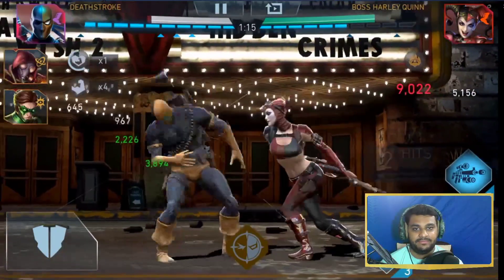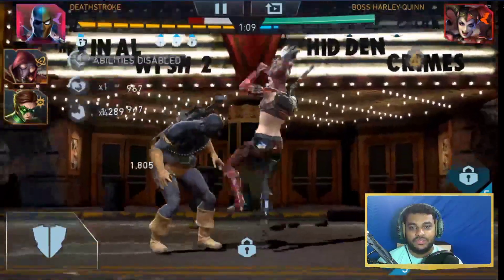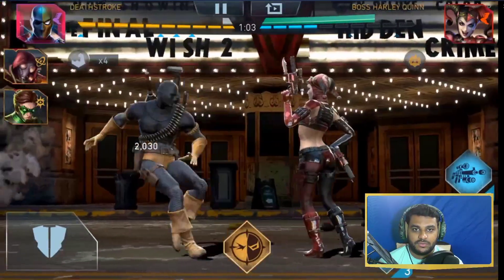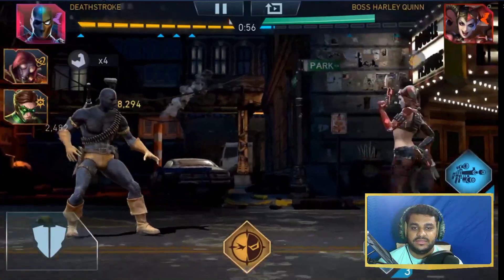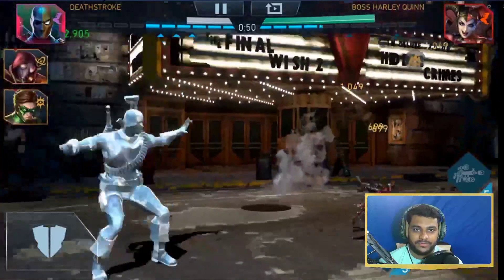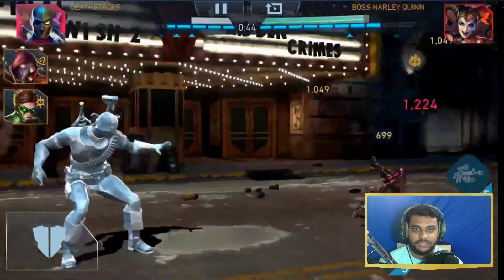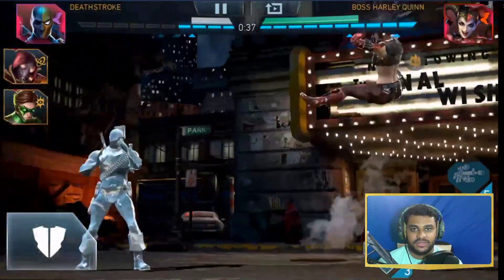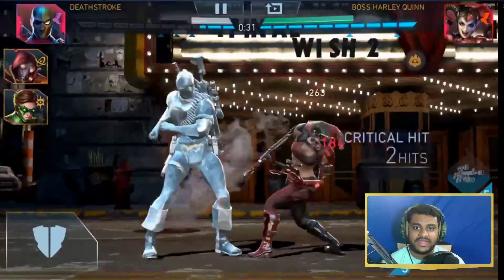Horrific Scarecrow is in the team to help with increasing the opponent's power cost. Deathstroke will go down and then the clone comes in — we keep doing damage with special two. The damage is pretty good. Even with the clones you can easily land all those special twos. That was team number three, and now we have three teams left.